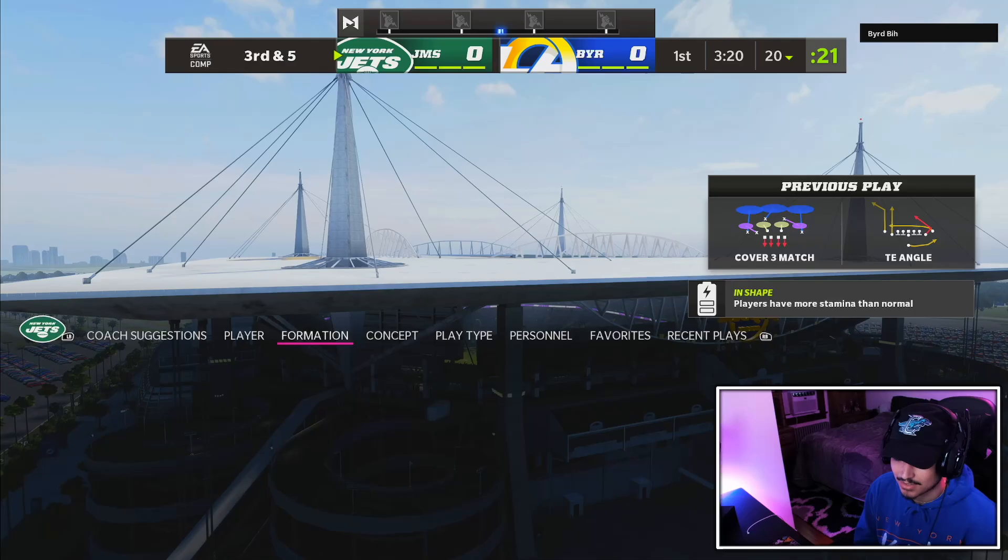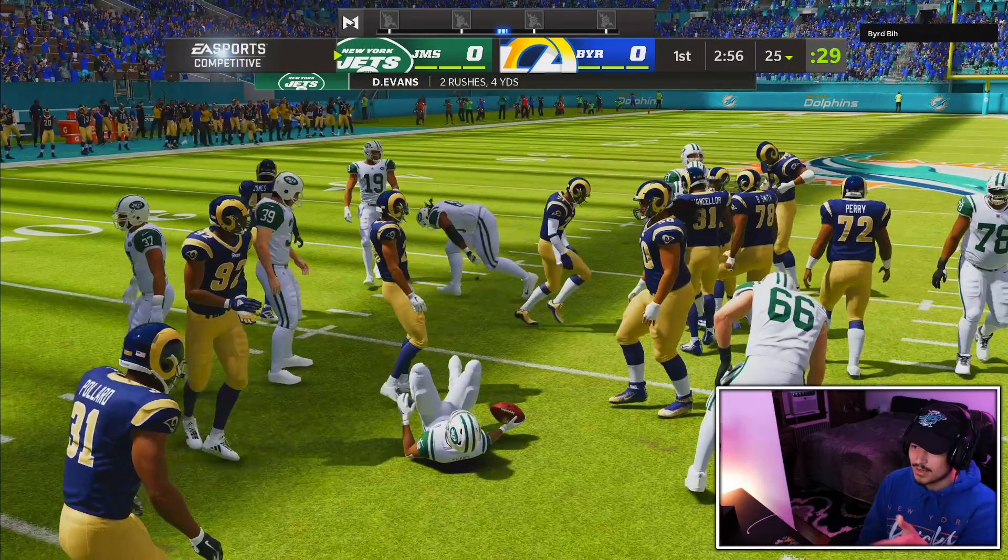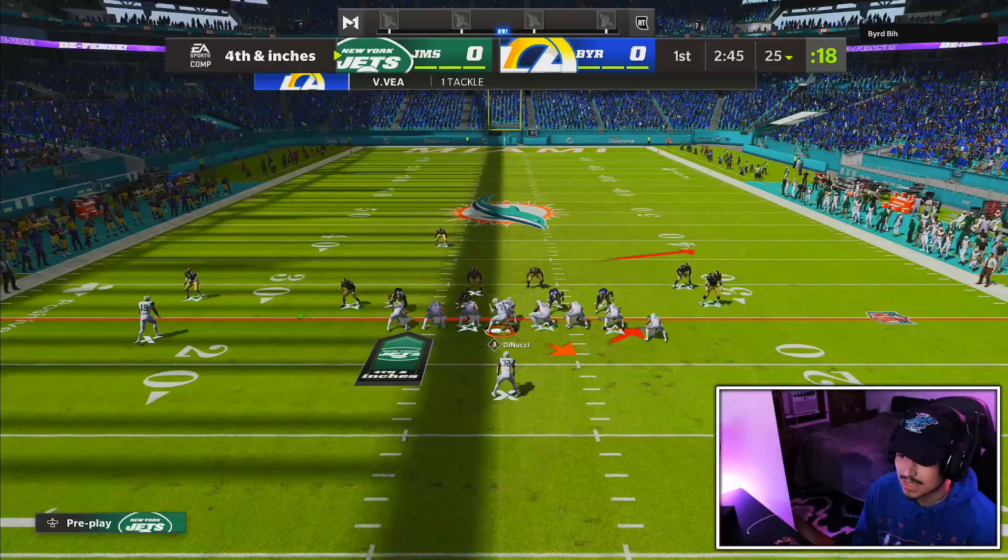I gotta flip this back though. Why does this look like this? Maybe the belly will work here — oh, we actually got good. Oh, why did it skip me through the hole? We did get a broken tackle but why did it kind of just skip me like that? And if we can't get one yard on a stretch I'd be kind of disappointed — we should get one yard on an RPO. There we go.